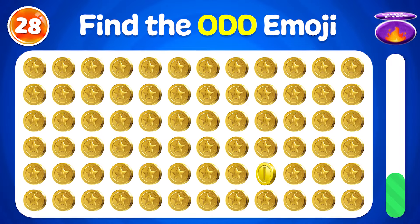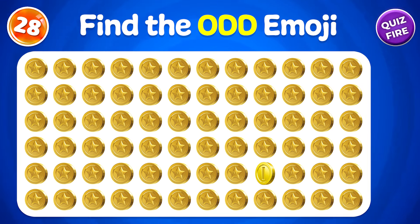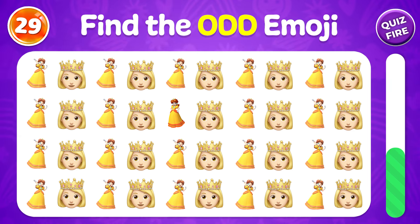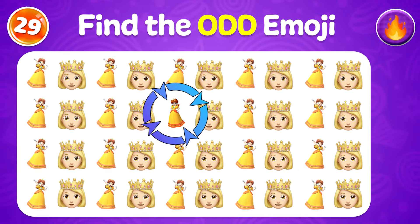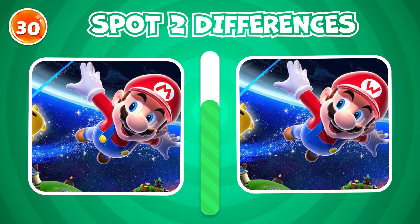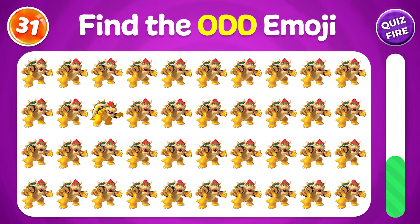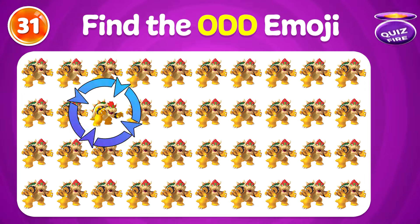Another round. You are playing very good. Find the one emoji that's different. You are really awesome. Spot two differences. Yes, that's the right answer. Find the odd emoji that's not similar to others. The unique emoji could be seen here.